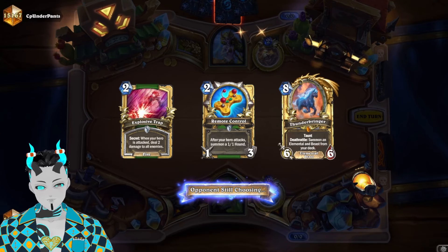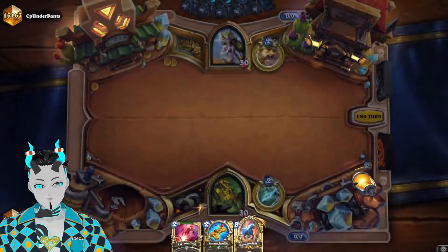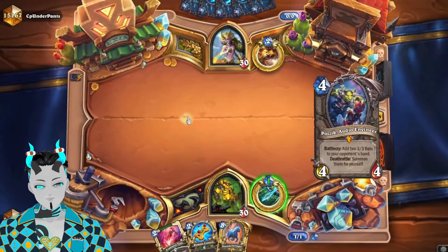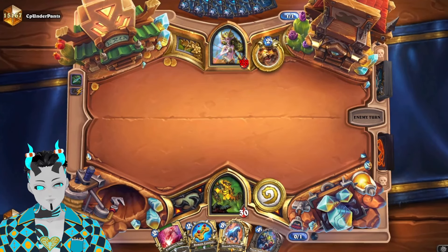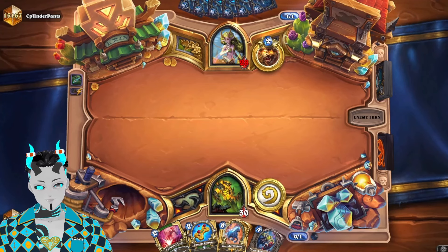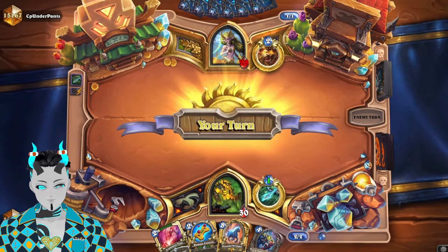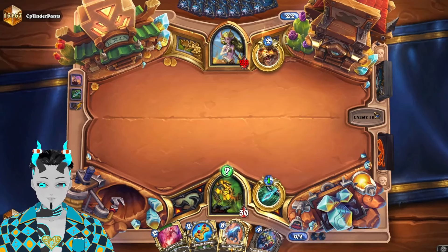I think what will end up on the thumbnail is Reno, the four-drop Dwarf, and maybe Sing-Along Buddy. Weirdly enough, I've never actually put Reno on a thumbnail even though he's been in quite a few different decks. He's just never actually been on a thumbnail since the day-one decks — that's the only time I ever really used him. I guess we could have used the Dwarf on the thumbnail instead, but I prefer it's a little bit more clickbait if I can use Reno this time around, just because he did get nerfed.